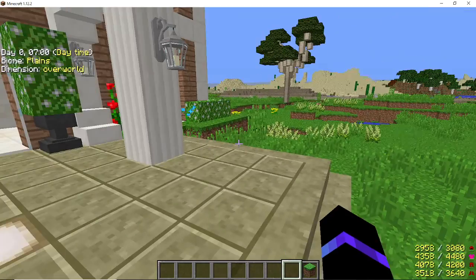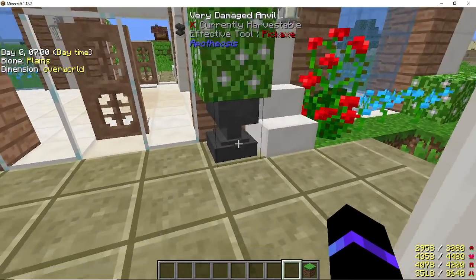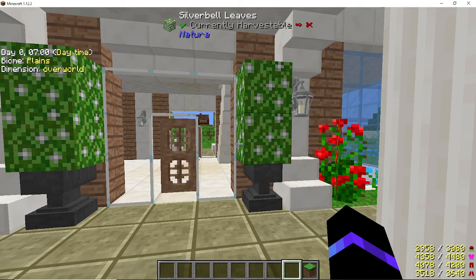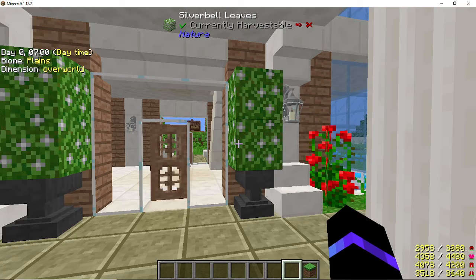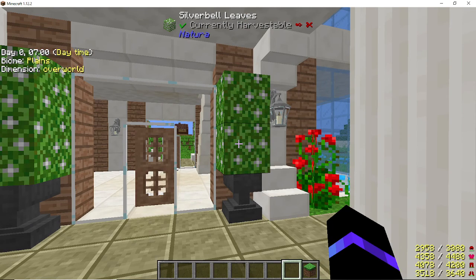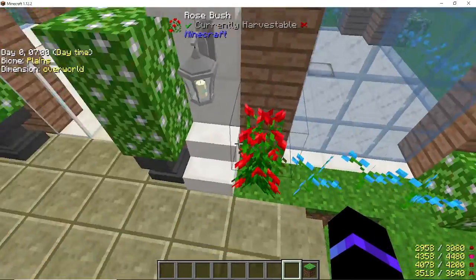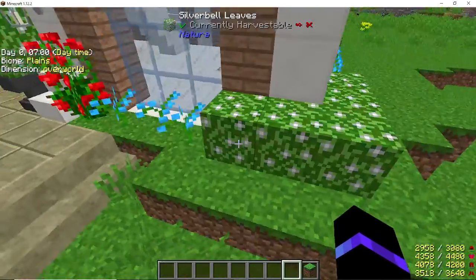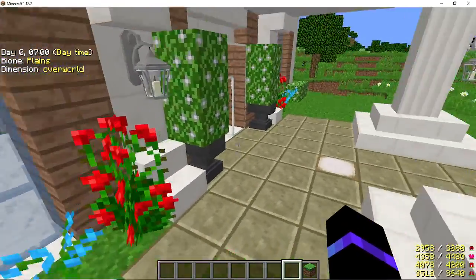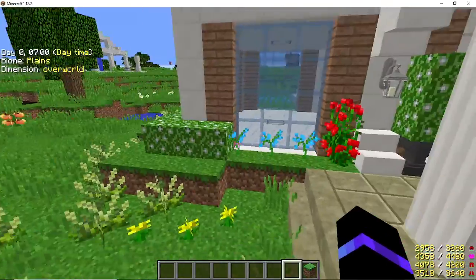For decorative reasons outside, I've seen it in other videos where they use the anvil and leaves on top - I use silver bell leaves. One thing with Project Ozone 3: if you break one bush, any other bushes or leaves attached to it will also break. I don't believe that happens with vanilla ones but it does with modded ones. I put one on either side and then did a rose bush and some blue orchids, more bushes around the bottom corners, and orchids and roses with a potted tree out here just to make it look a little pretty.